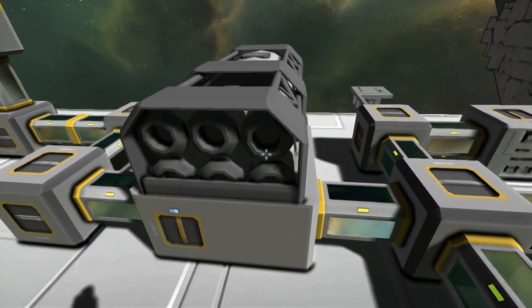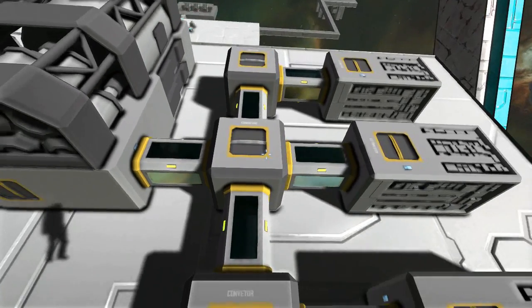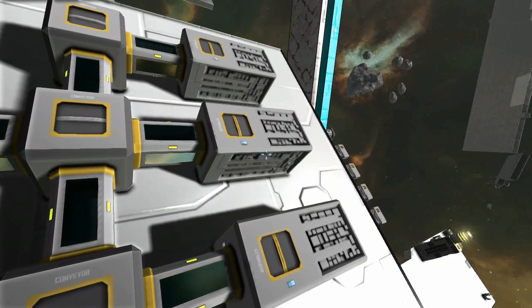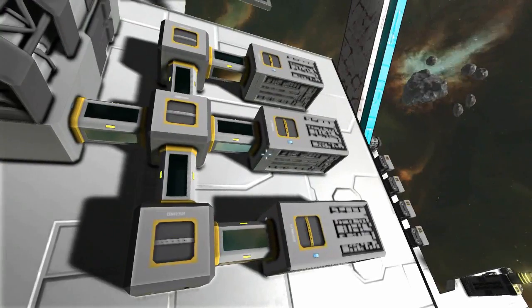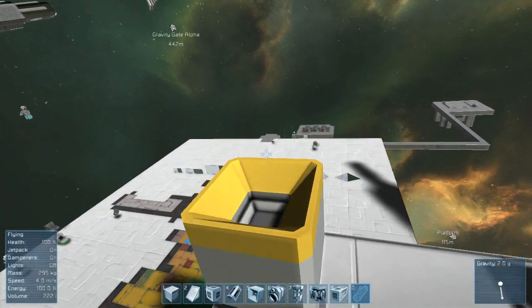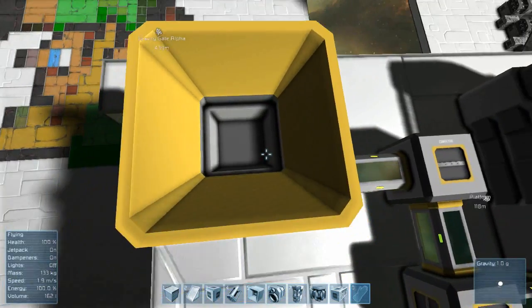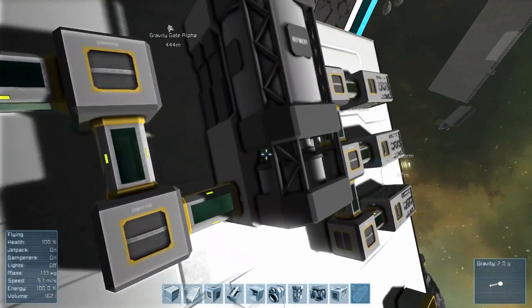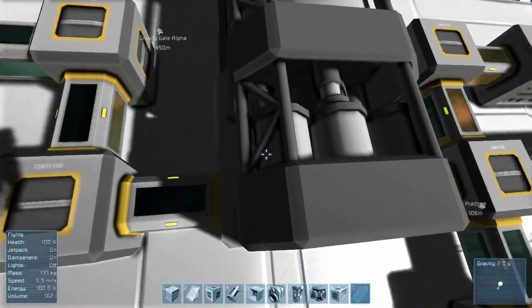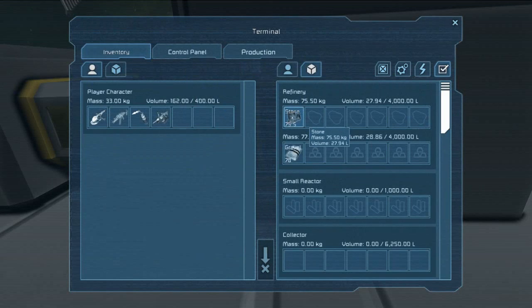Then once it's been refined, it will flow through the tube again and then be split off into three different assemblers. I have some ores on me right now, which I will quickly drop into the actual collector. You will see it disappear, and it will actually be inside the refinery right now. As you guys can see, it is currently refining the stone into gravel.